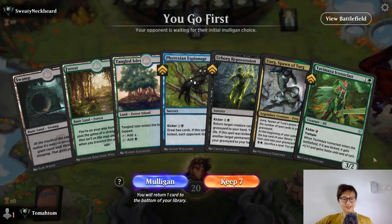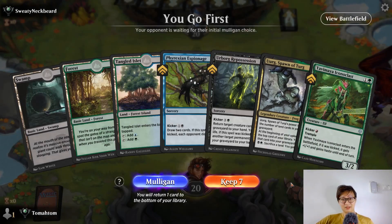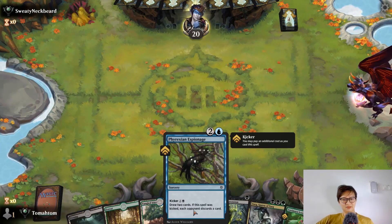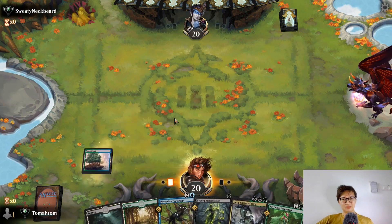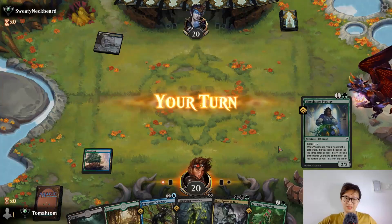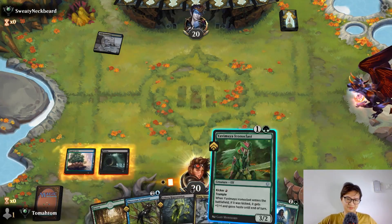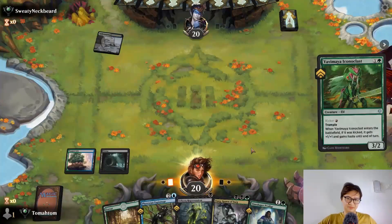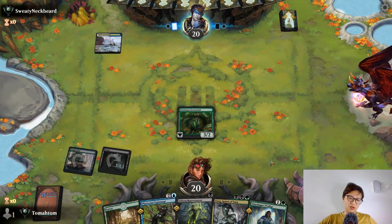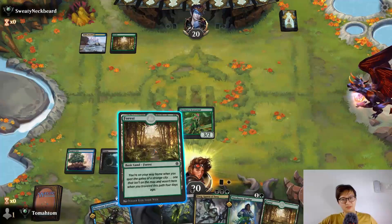Okay, new hand. You can't play a turn-three Spawn of Phyrexia but it's fine — you can still keep this. You can play with some espionage spells too if you want. Last game was so brutal — opponent had so many good cards. I think if I don't drop a Swamp, I'll probably need to adjust.